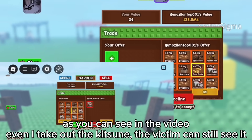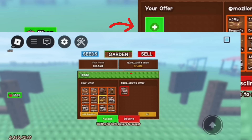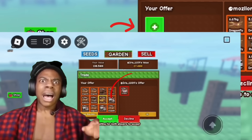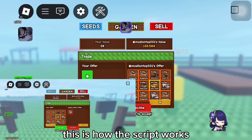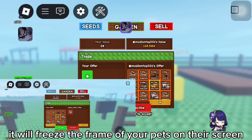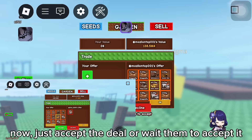As you can see in the video, even when I take out the Kitsune, the victim can still see it. This is how the script works — it will freeze the frame of your pets on their screen, making them think that your pet is still there and nothing unusual is happening.